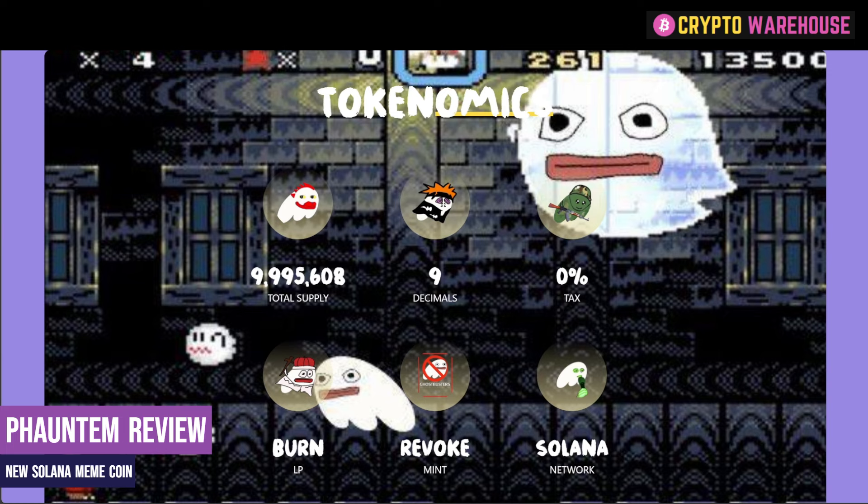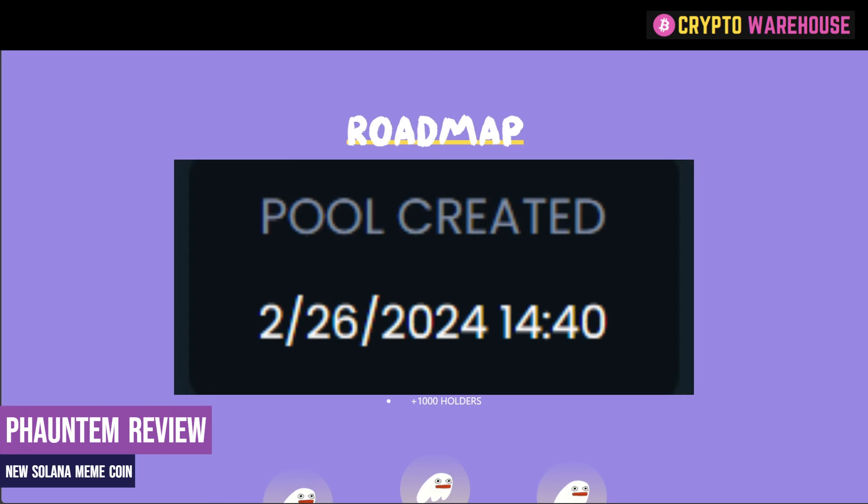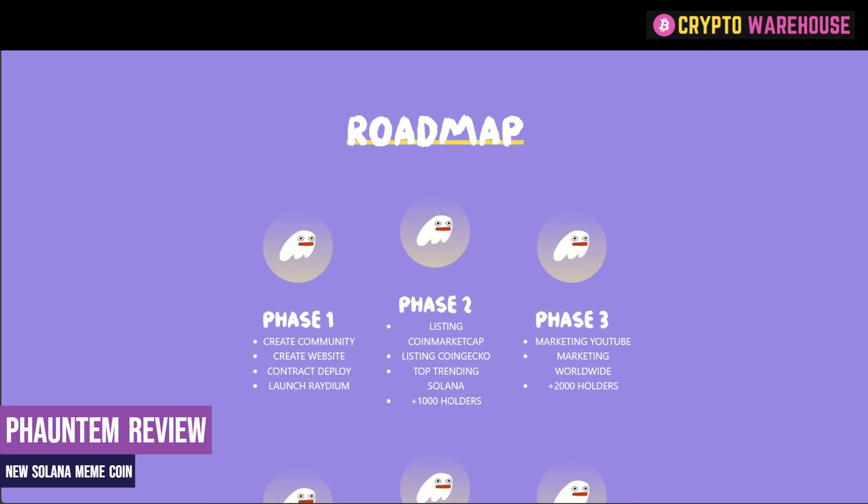So what are the tokenomics of this token? Well, first of all, unlike most meme coins I have covered on this channel, the supply is less than 10 million — 9.995 million tokens to be precise, with a decimal place of 9, and 0% tax. It's on the Solana network and there is a burn mechanism on the liquidity pool. This token only launched on the 26th of February, so it's only been live for about 10 or 11 days as of the recording of this video.